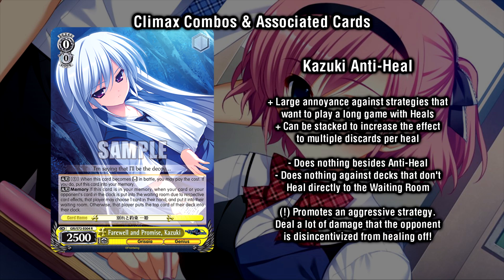Let's quickly touch on that anti-heal. Despite it not being a climax combo, it's a very notable card that is part of Grizzaya's identity. This Kazuki is a 2500 power character that can send herself to memory by paying one stock upon being reversed. While in memory, if either player heals from clock to waiting room, that player must discard a card or they have to put the top card of their deck into clock, which essentially negates the heal. Anti-heal promotes an aggressive strategy in this deck, in which you want to be constantly putting pressure on your opponent, pushing them closer and closer to losing, while also causing them to get taxed if they want to try to heal back down into safety.